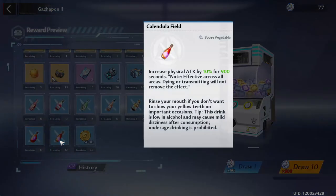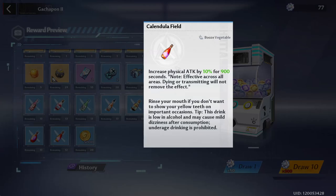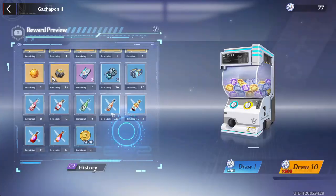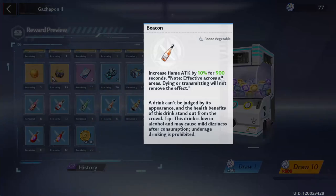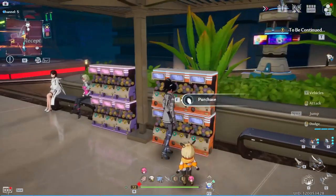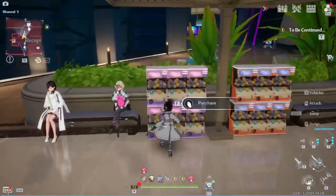Not to mention they give out some buffs here which increase physical attack, frost attack, volt attack, and flame attack. These bottles you're going to pop will give you a damage boost for the next 900 seconds, so this is something you really want to get as soon as possible.